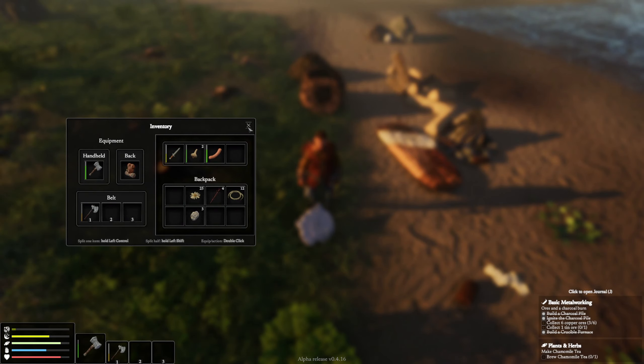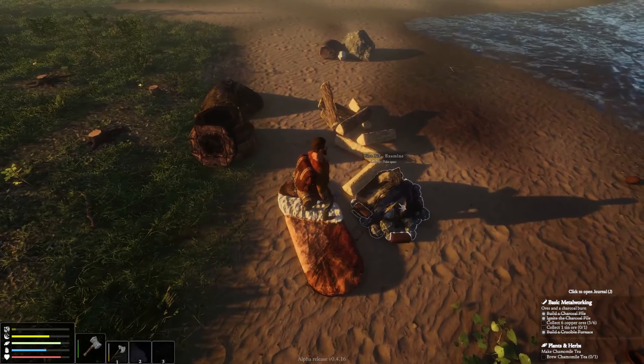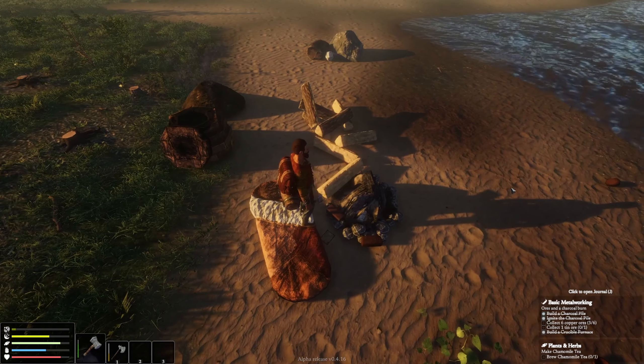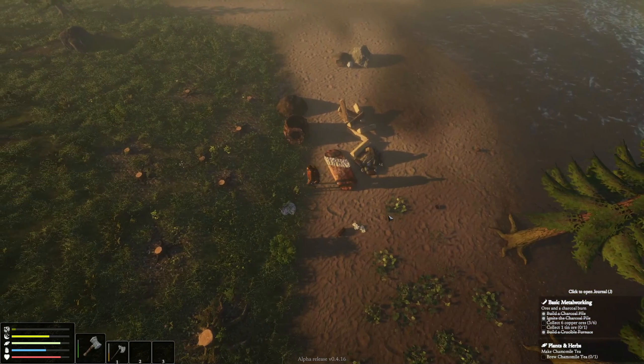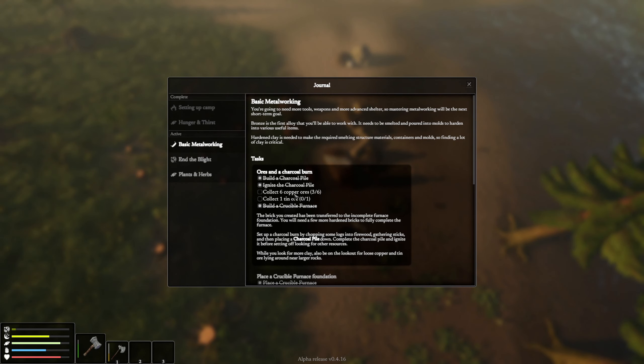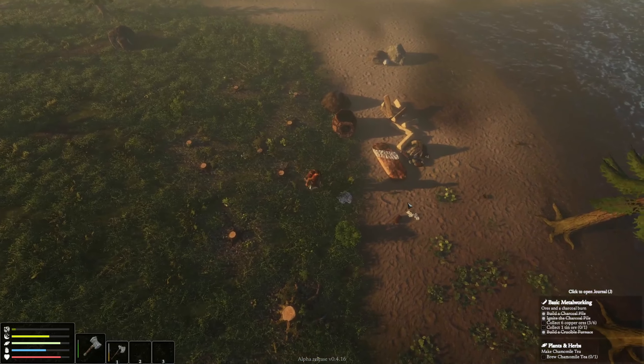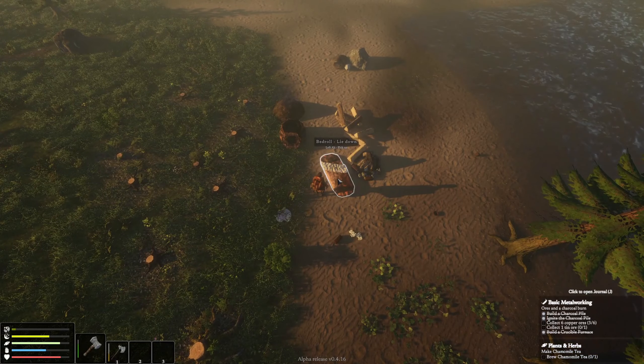We've got some copper, we got the tea, we got another raw sausage — let's throw that on the fire. Tea — we want to make two. Let's look at the journal. Collect six copper ores — we've got three. Can't tell exactly what time it is but the shadow is long. Does the bed do anything? Let's go out for a little bit longer.